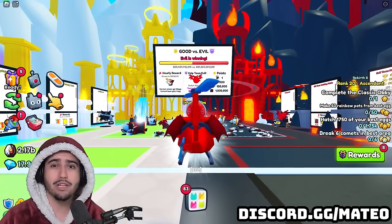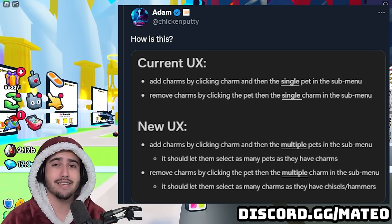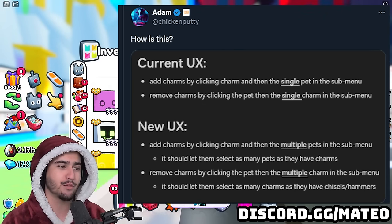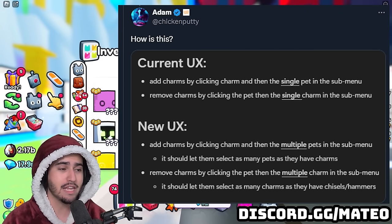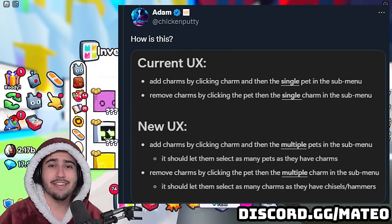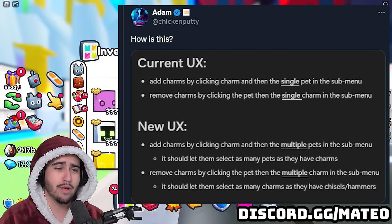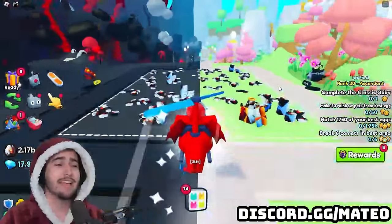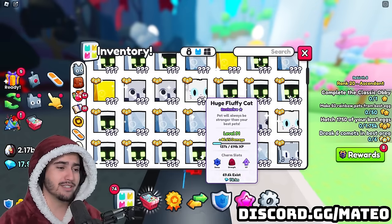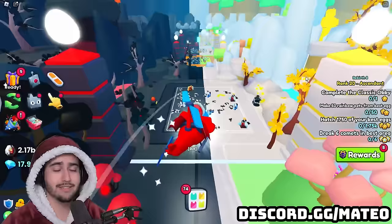Another important smaller leak is a big quality of life change coming from Big Games. Chicken putty tweeted that they're implementing a new charm system that's going to make it a lot easier to add and remove charms from your huges. Basically, if you have enough charms, you can add a bunch of them to huges all at once if they have an open slot, and there's also a new way to remove charms in mass. This is a massive good change because as many players know, if you have a lot of huges it can take more than an hour to change one charm on each of them.